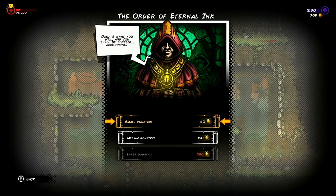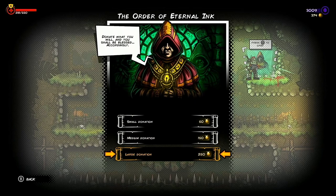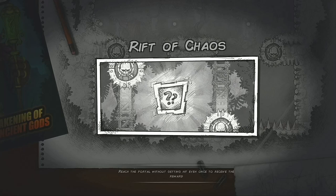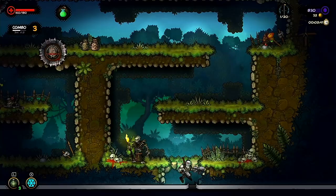There are also blessings you can receive from the Order of the Eternal Ink. You donate a specific amount of gold ink across three donation tiers, each providing more powerful blessings. These blessings stack and provide benefits such as increased bullet damage or critical chance, but there's also a small chance you won't receive a blessing after donating. All these different elements appear at random as you work your way through the chapters.